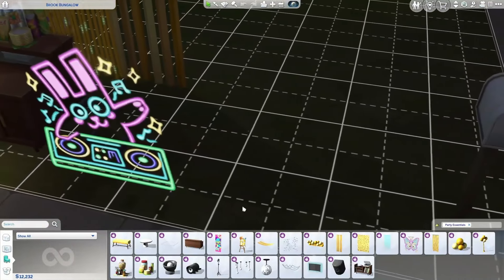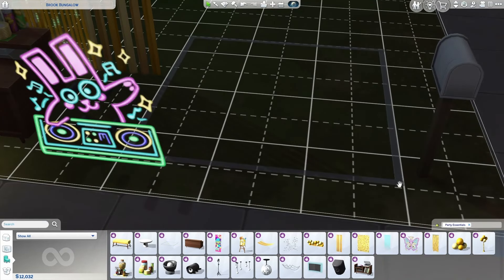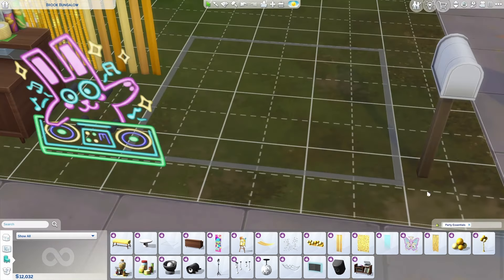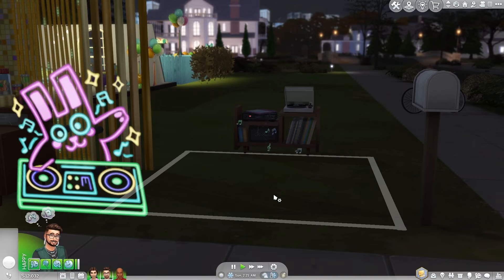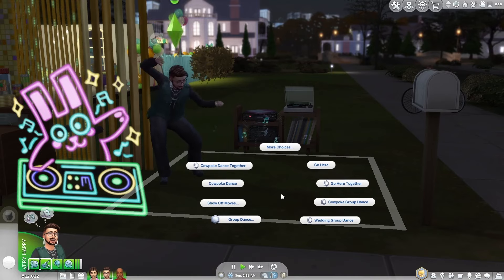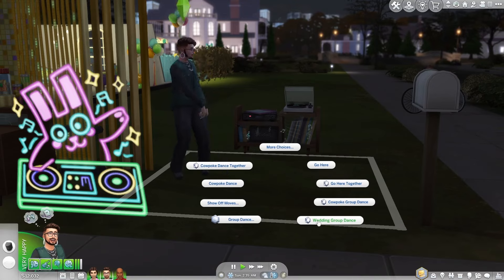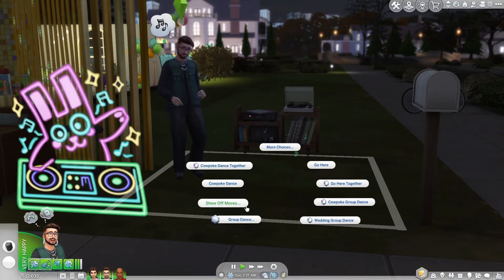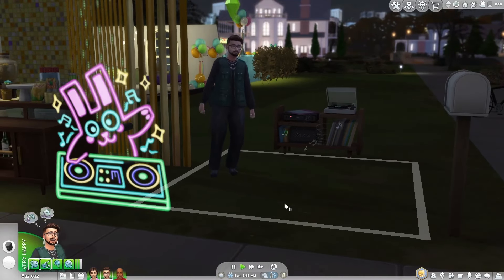Moving away from the fog machine, we have the new minimalist dance floor. This dance floor is meant to be completely invisible in live mode, so it blends in seamlessly with the rest of your build. You won't even know it's there unless you hover over it — then the outline of the dance floor shows. And it works just like every other dance floor: if you have music playing, you can do group dances, regular dances, and show off your moves.